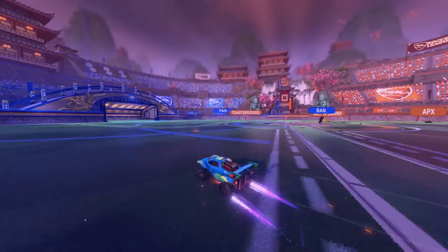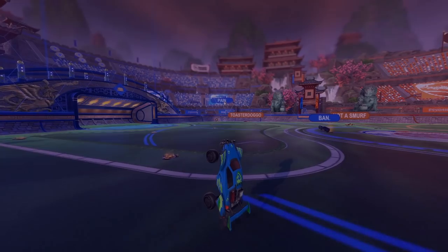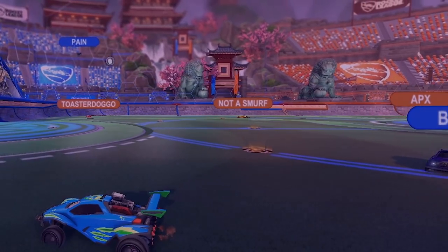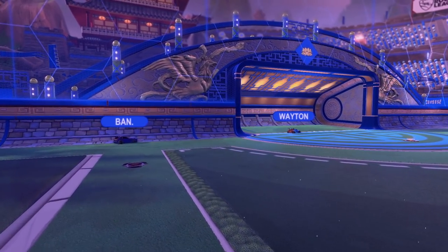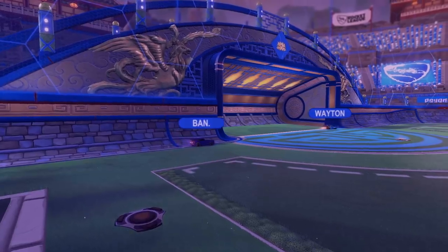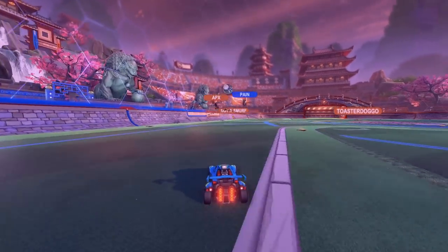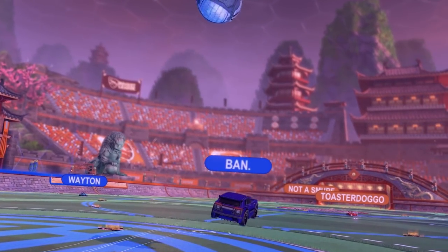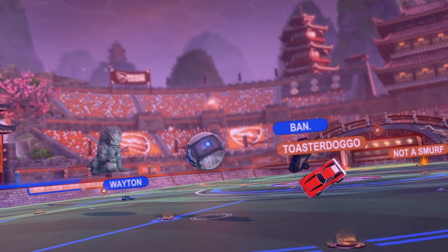Here's another example. I start off rotating back to recover onto defense. I can already see my teammate is rotating behind me, which basically means I can automatically push up to front post or near the play since they'll already have my back at back post. So I cheat up near the play and the ball ends up going over my head. Instead of just going straight back, I wait upfield for a little bit to allow my teammate to pass it to me. They do exactly that and I redirect it downfield to transition onto offense.